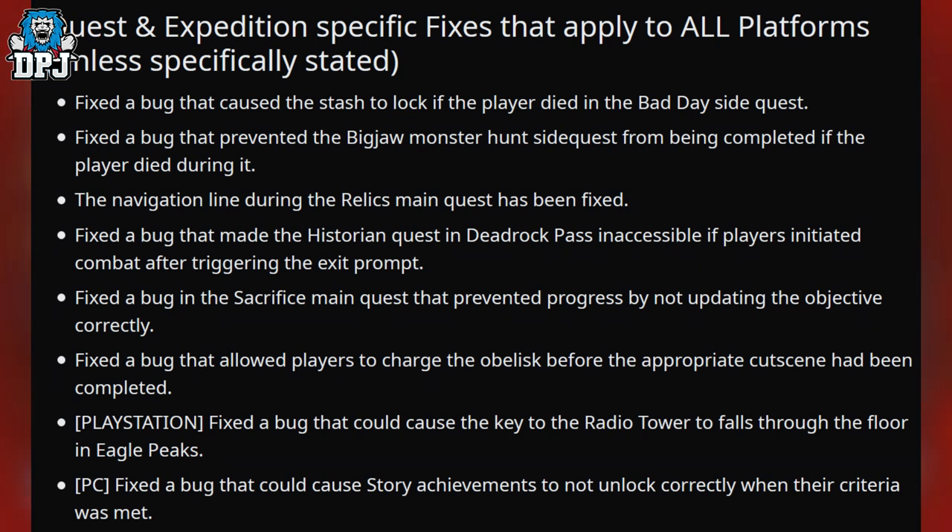Onto quest and expedition specific fixes: fixed a bug that caused a stash to lock if the player died in the Bad Day side quest. Fixed a bug that prevented the Big Jaw monster hunt side quest from being completed if the player died during it. The navigation line during the Relics main quest has been fixed. Fixed a bug that made the Historian quest in Deadrock Pass inaccessible if players initiate combat after triggering the exit trap. Fixed a bug in the Sacrifice main quest that prevented progress by not updating the objective correctly. Fixed a bug that allowed players to charge at the obelisk before the appropriate cutscene had been completed. PlayStation only: fixed a bug that could cause the key to the radio tower to fall through the floor in Eagle Peaks. PC only: fixed a bug that could cause story achievements to not unlock correctly when their criteria was met.